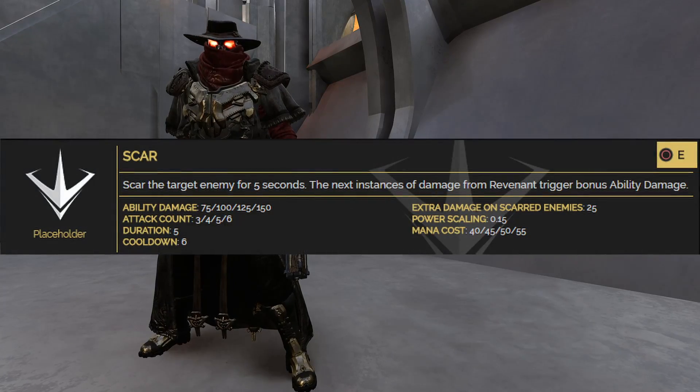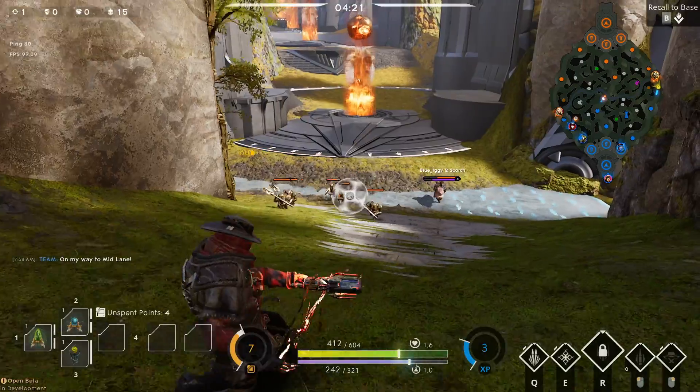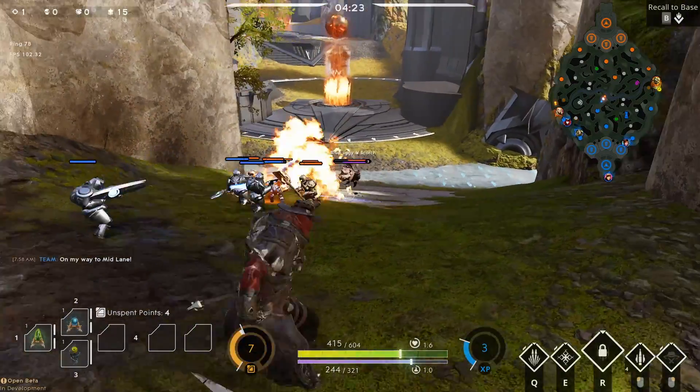Revenant's E is Scar. Scar the enemy for 5 seconds — the next instances of damage from Revenant trigger bonus ability damage.